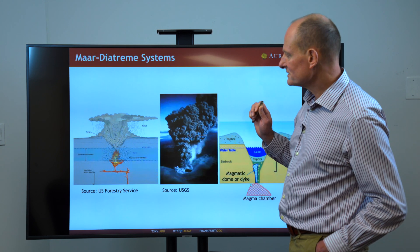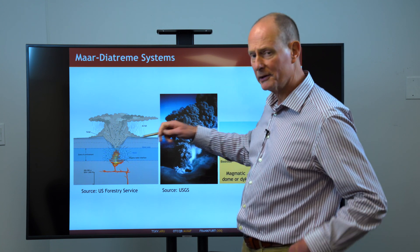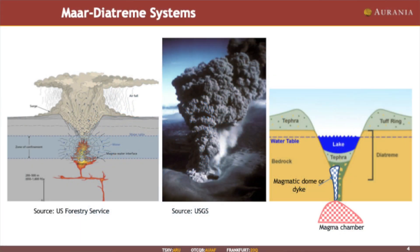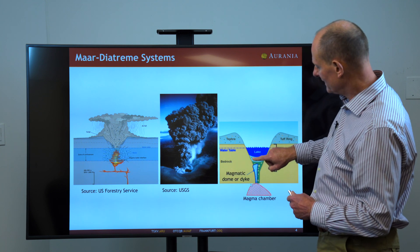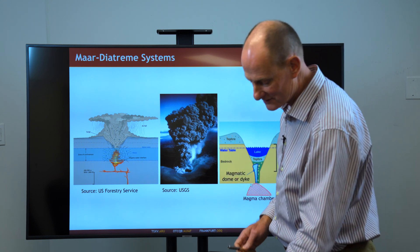What's important about the mar diatreme system is that this is a cross section of a mar — a massive explosion caused by water interacting with lavas at depth. It basically just tosses a whole lot of material up. This is a photograph of one going off. And what it leaves behind after all that has blown off and dissipated is a great big hole with some ash on either side of it.